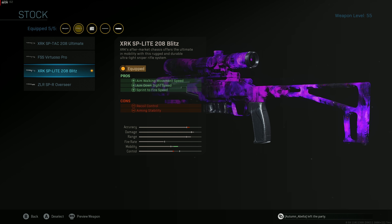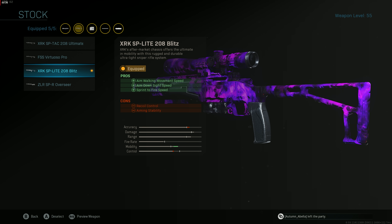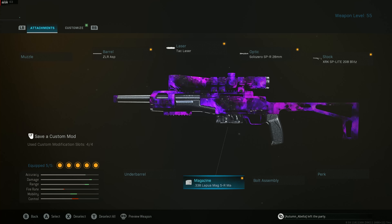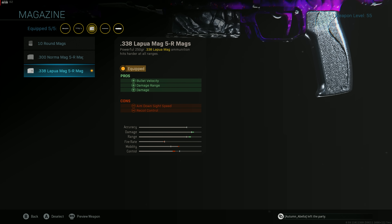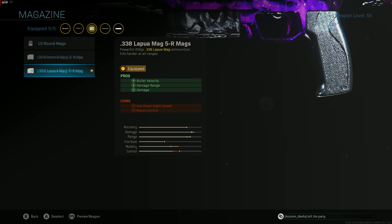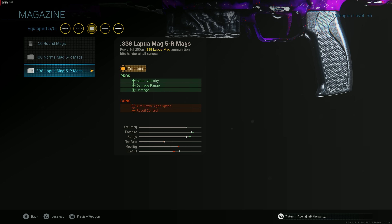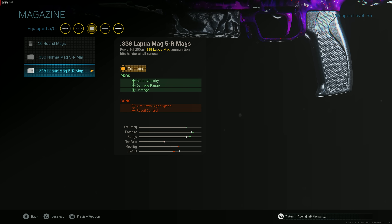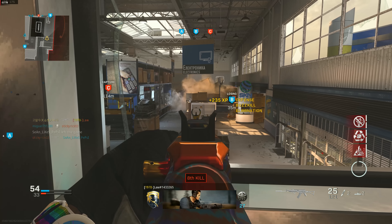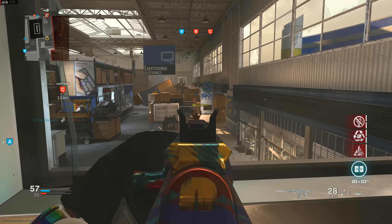The XRK SP Light 208 Blitz is the most important attachment on your SPR — it gives you sprint-to-fire speed, aim down sight speed, and aim walking movement speed. Lastly, the Lapua Mag 5R Mags: if you compare this magazine to the other two, this is the only one that increases your damage. As you noticed in the clips, I didn't get a single hit marker and the vast majority of kills were not headshots. Make sure you have that exact build — it is a beamer.